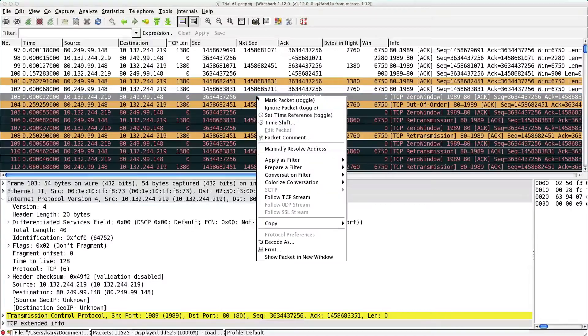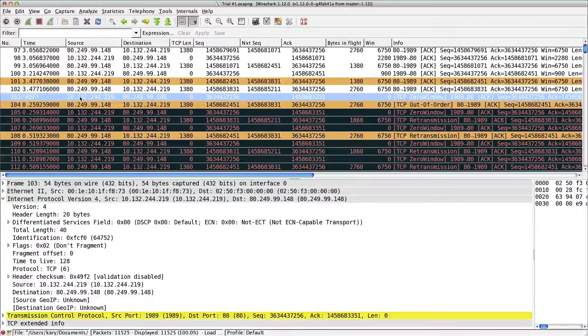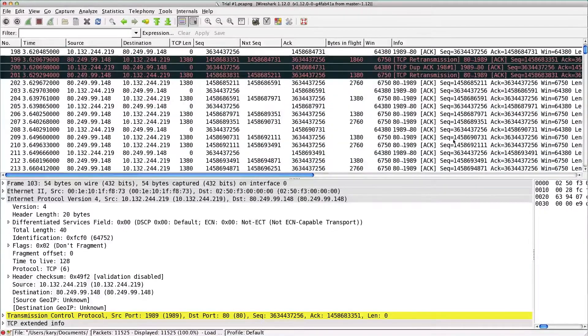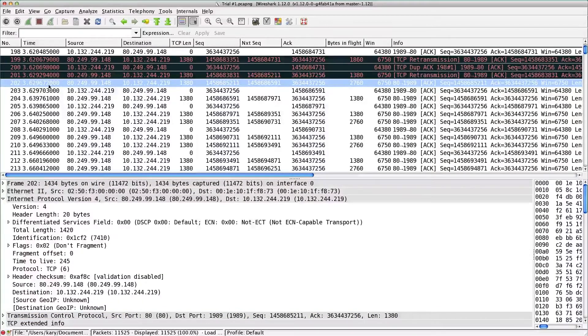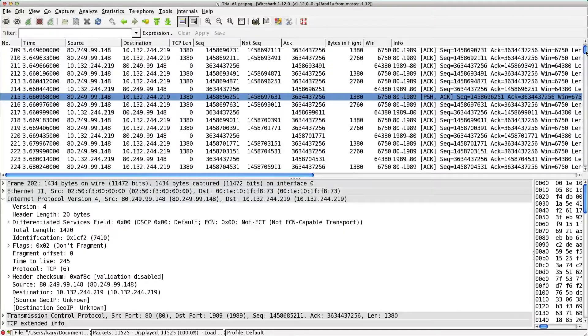While we're in a zero window condition, nothing's happening because we can't receive more data. If we set a time reference here - right-click, set time reference, change our time display to seconds since beginning of capture - we've now set this packet as time zero. Each packet after is the additive time since this point. If we go down to the end of this black, red, and orange section, we'll see how much total time it added: 3.6 seconds. 3.6 seconds of garbage.